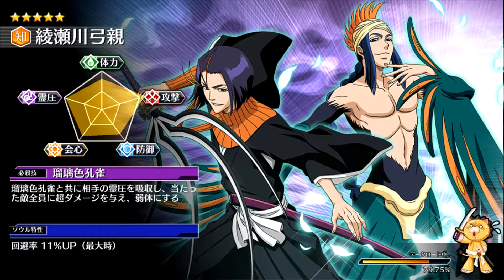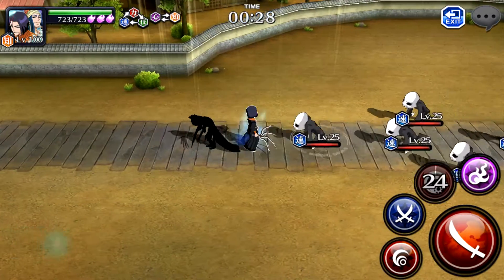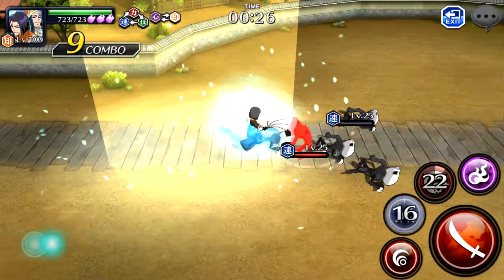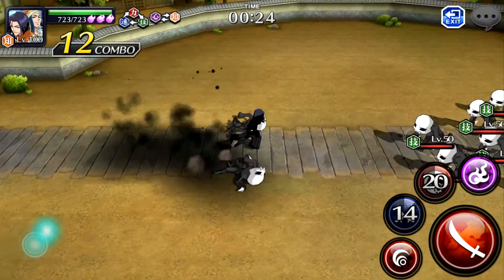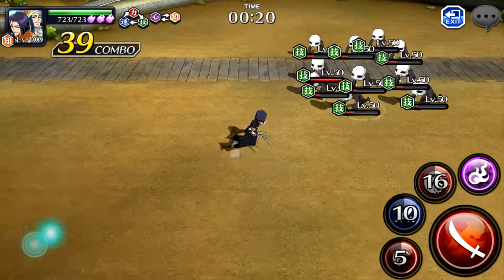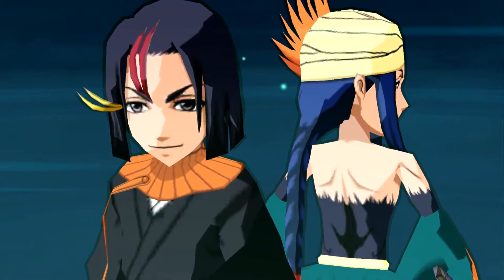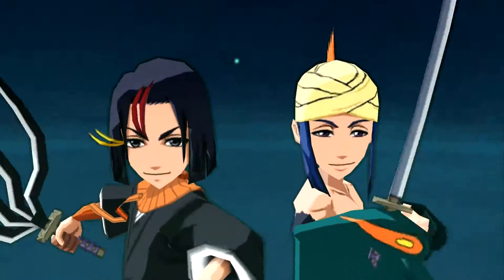I wish you guys the best of luck in this summoning video. I just hope I pull somebody — either Ichigo or Aizen. I can't complain if I get Barrigan but he's not my main target. I really want Aizen, but I'm not necessarily a big fan of range characters, so I probably want Ichigo — though he's not that different from his Bankai form, aside from that third strong attack where he's super fast.